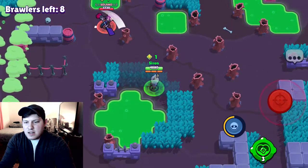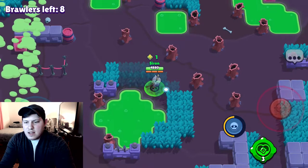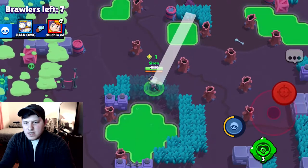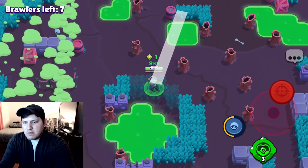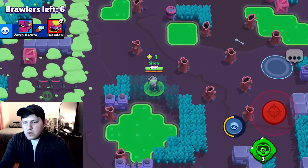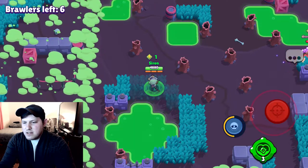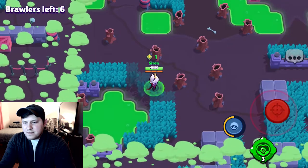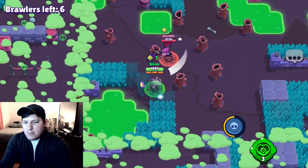If the Mortis chases us we have the advantage because we can get the drop on him. He's up in that bush just out of range, and he's already taken off — but he'll be back. He's going to grab that power cube. Did that Spike see him? No, he didn't. We're eventually gonna have to fight that Mortis and I think we can win as long as we use our gadget properly.